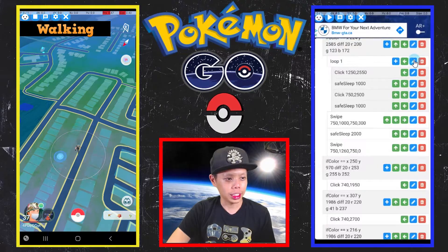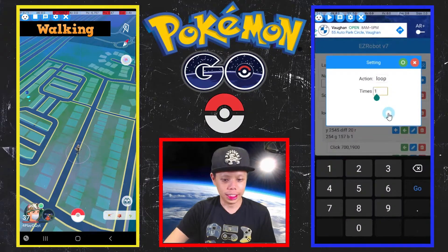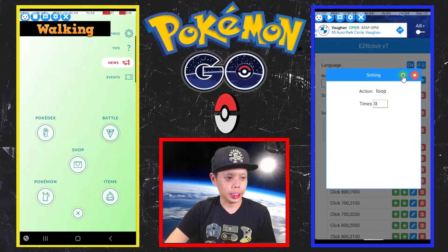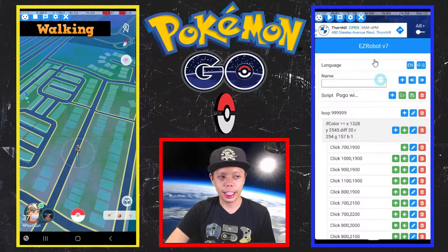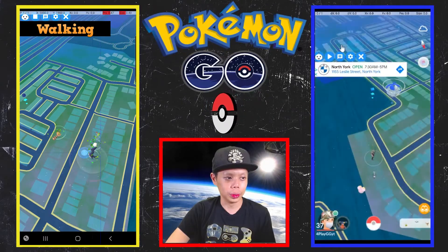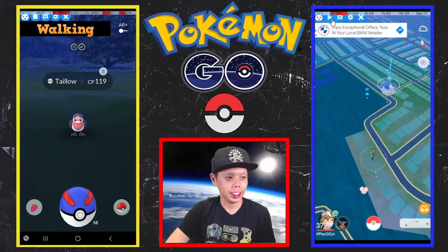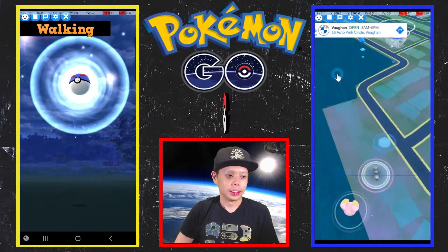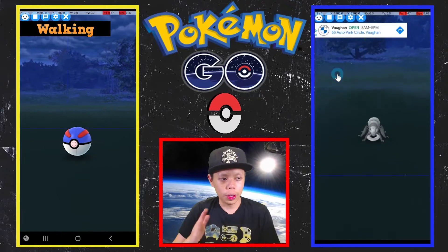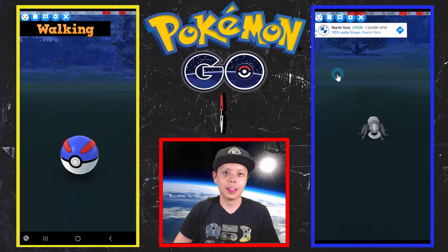If you click 'loop zero,' it's not going to happen, which means it's not going to use great balls anymore - it's just going to use whichever ball you have. So to show that in action: with great balls turned off, it's just using whatever ball I have, which happens to be some red Pokeballs.